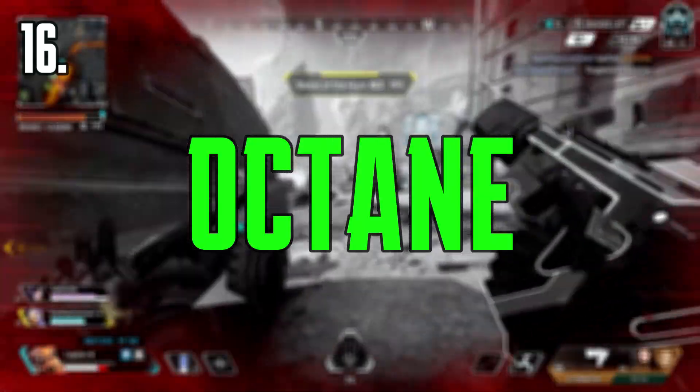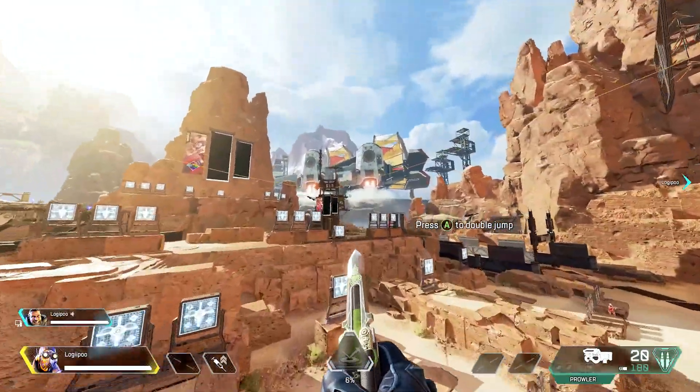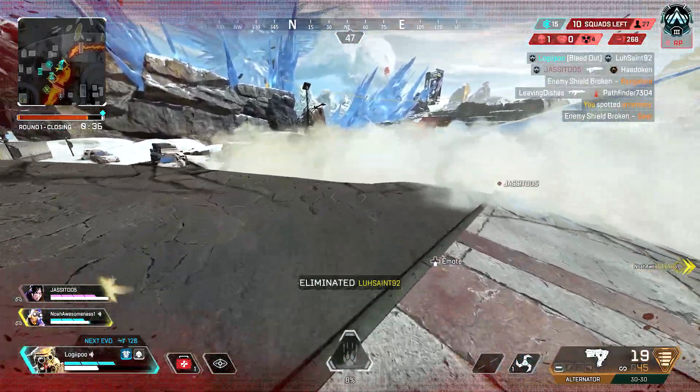Coming in at number 16, we've got Octane. I actually kind of like Octane's ultimate. You could use it for getting out of a situation or getting yourself into a good position like high ground. But that's about it — there's not very much to it, so that's why it sits at number 16.